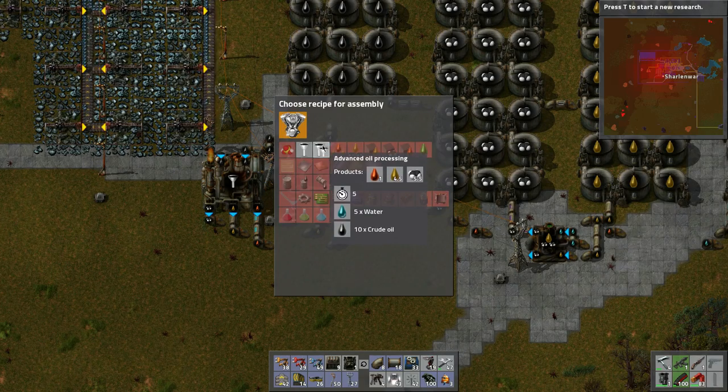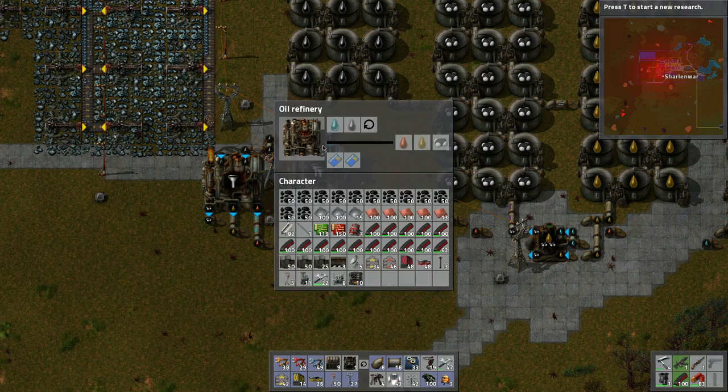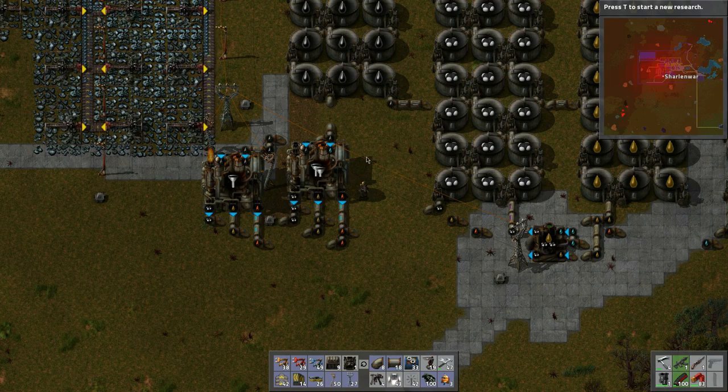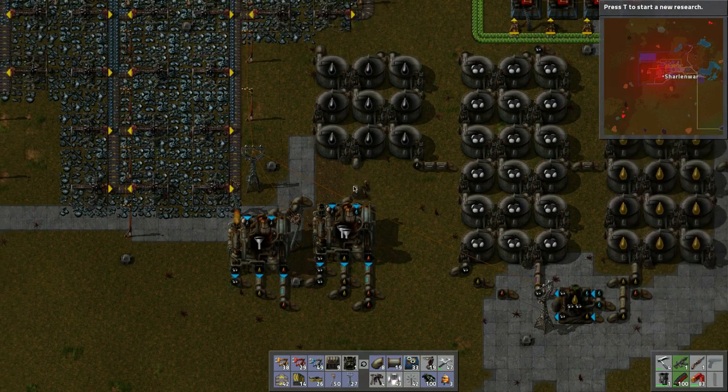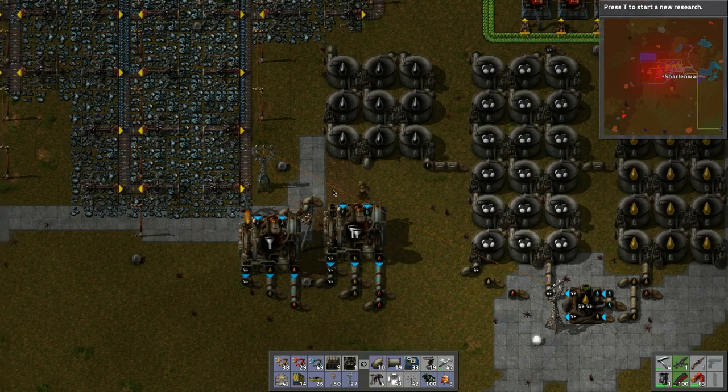Right now we make equal parts - three, three, four. Well we can change this to be one, four and a half, and five point five. Let's tear this apart and actually do that - let's bring in the water.